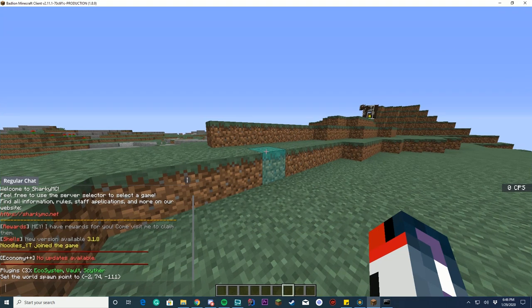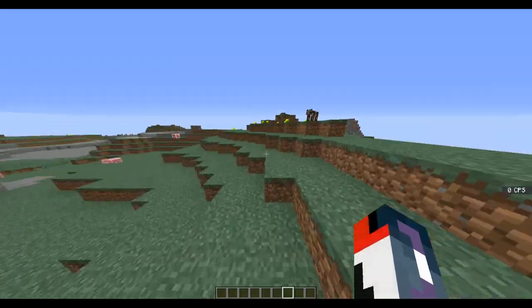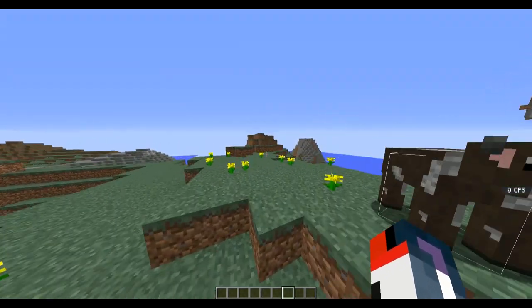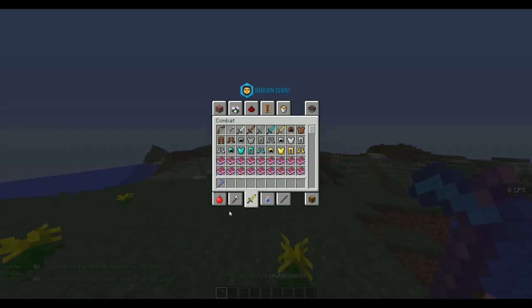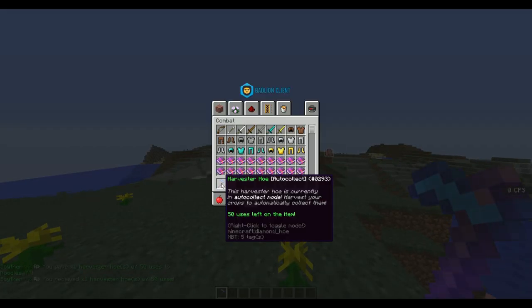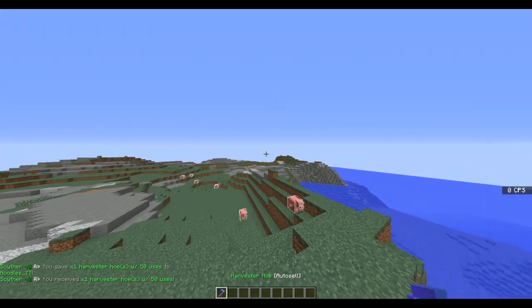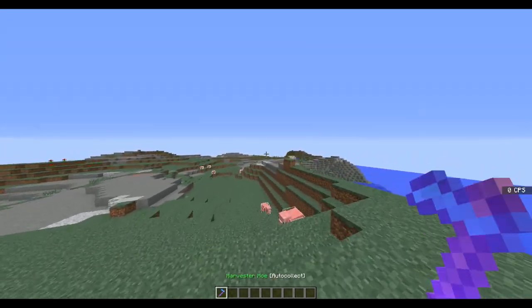So we're gonna hop into the game now and check out what's happening in-game. First, I'm gonna need to get one of those hoes from the plugin. You type the command — I think it's 'finther,' I have no clue — and I'm gonna give myself one with 50 uses. So I got myself one with 50 uses, and right now you can see it says '50 uses left' on this item. It's currently set to auto-collect, and you can right-click anywhere to switch between auto-collect and auto-sell, and if you shift-right-click, it will switch to dirt digger and auto-sell.